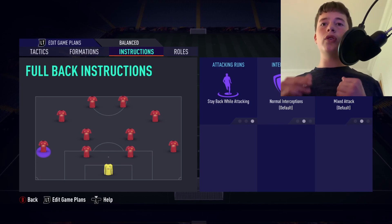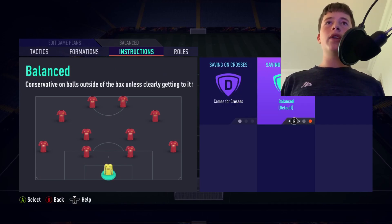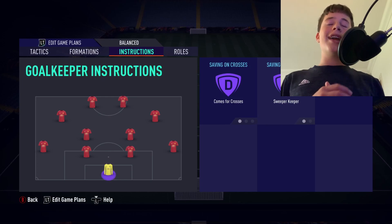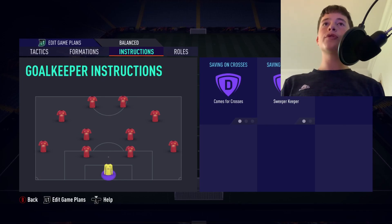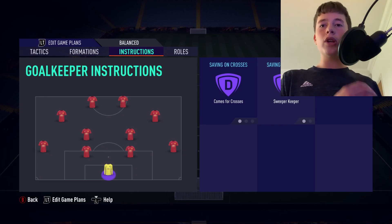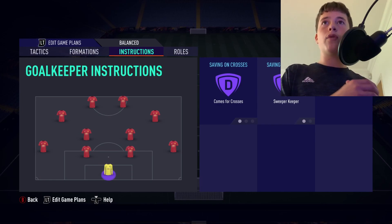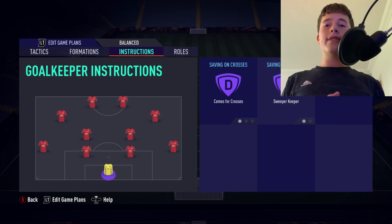Centre backs will be on default. Last but not least, the goalkeeper — the most important position on the pitch for me. Comes for crosses and sweeper keeper is the way to go. He's going to control the six-yard box and the penalty area. If the opposition has a one-on-one opportunity, he'll come out sweeper-keeper style like a prime Manuel Neuer, closing off all angles and saving you goals and games.